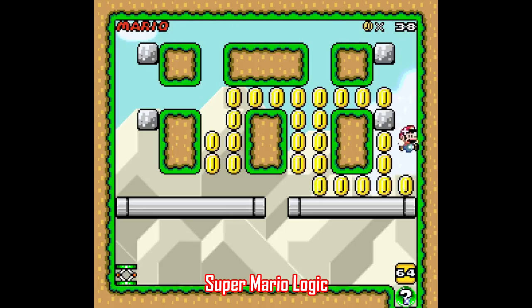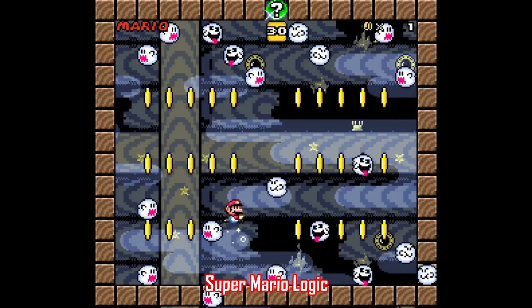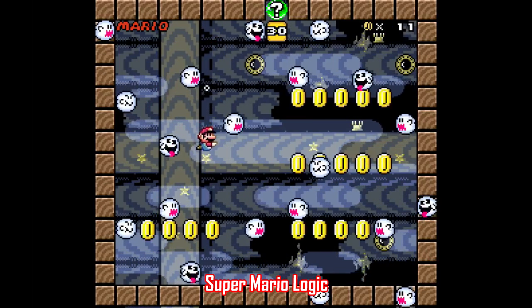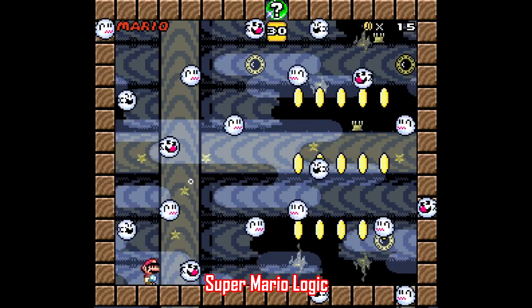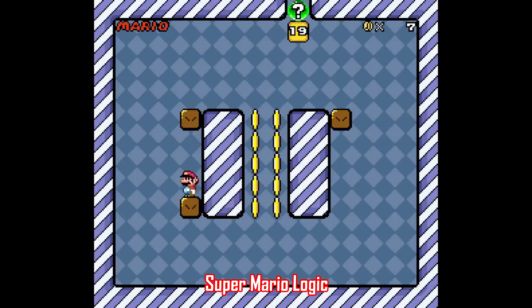The game starts out pretty easy, and it's pretty simple to figure out some of the basic mechanics, but the further you get into this one, you start to see just how clever it can get. There's even a nice quality of life mechanic here — if you get stuck or screw something up, just press start and select at the same time, and it'll reset the puzzle so you can start over. This is a really fun playthrough that does a fantastic job doing something different with Super Mario World.